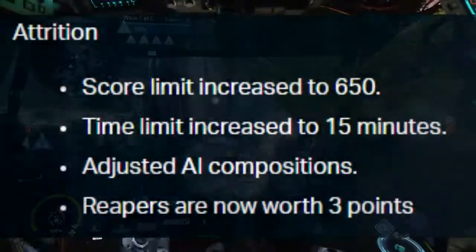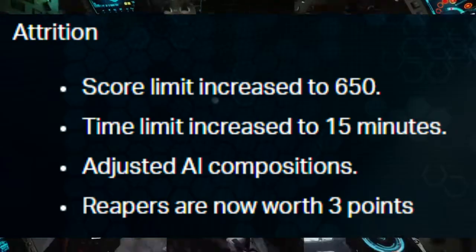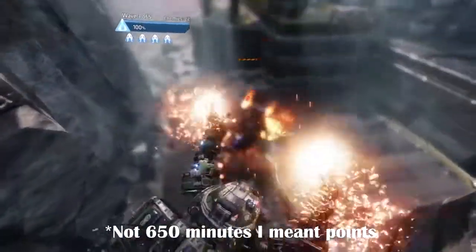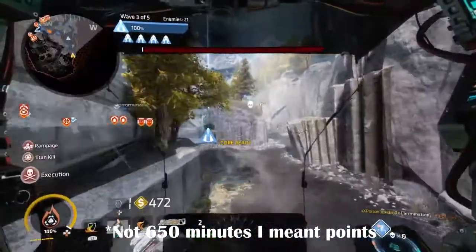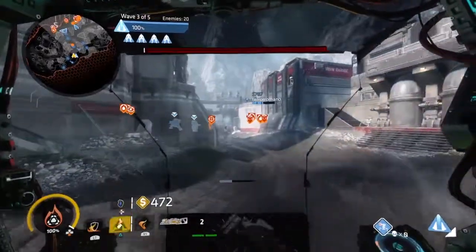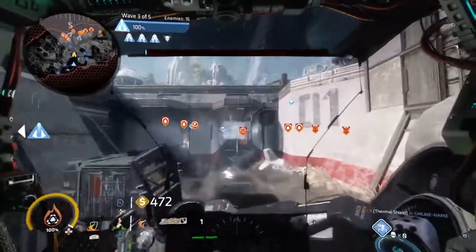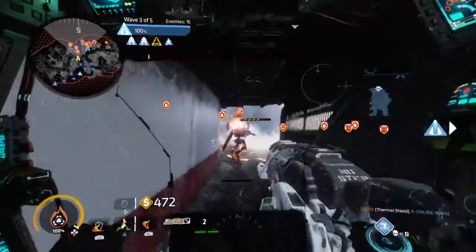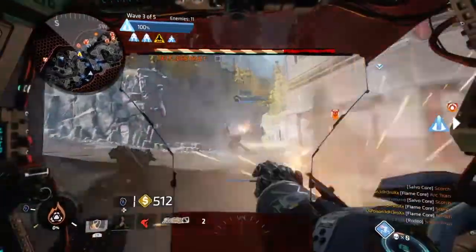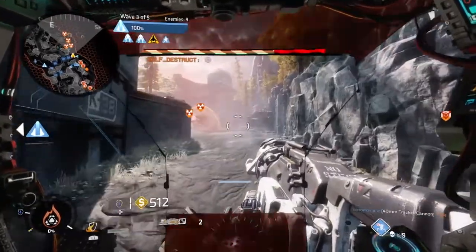For modes, Attrition's score limit has been increased to 650 points with its time limit also being increased to 15 minutes. They've also adjusted AI compositions, which probably means the locations they spawn to and where they move to, and Reapers are now worth 3 points. This seems quite good in many ways because Attrition is one of the most popular game modes in Titanfall 2 at the moment, and I can see this working out very well — it'll probably increase the overall total number of players in Attrition by probably tenfold. Even though the game is quite old, I can see Attrition still having a strong player base with this small update.